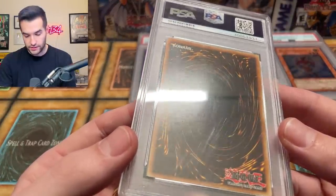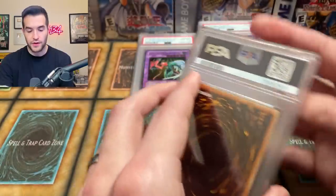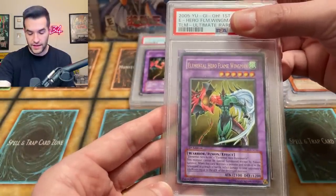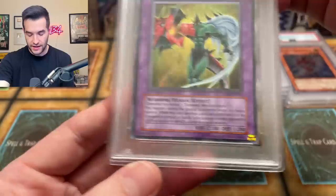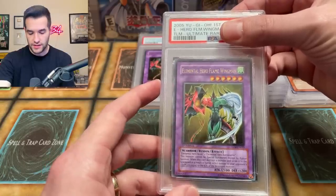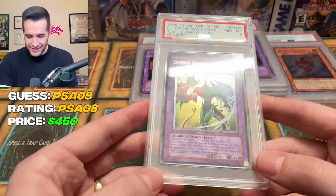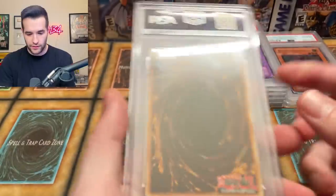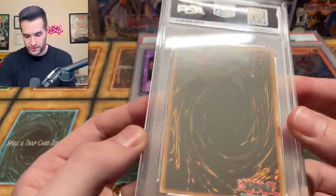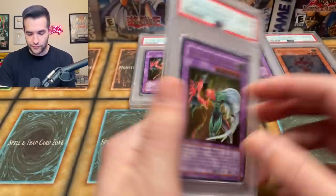The case got scratched up big time on the back — that is not looking so good. Alright, corners look good. Let's end with a bang. I think this might be another Flame Wingman — it is. This one has definitely better centering, it's not perfect, but it's better. I'm thinking we get the nine on this one. Surface looks good. Let's end it with a bang. Come on — two eights. This one's a little more rough. It is off-center but I don't think it's eight off-centered — this one I would say is a nine off-center. Wow, this case just got waxed. This is probably one we eventually just take out of the case.